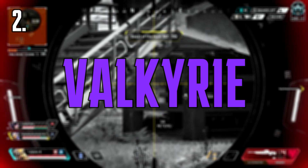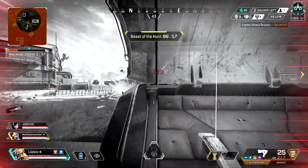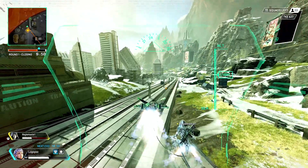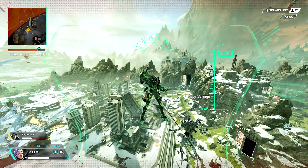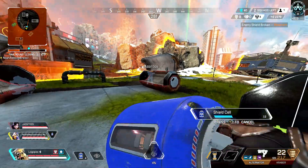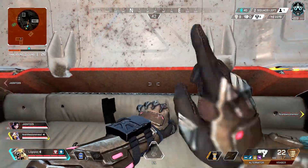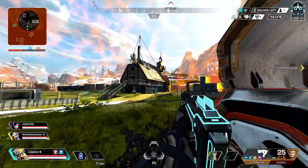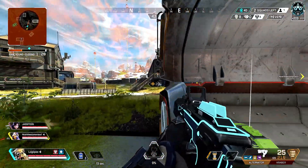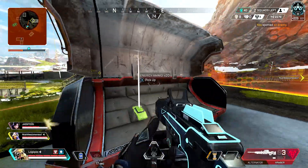Coming in at number two, we've got Valkyrie. When I said Ash's ability was the best repositioning ability in the game, I lied. Valkyrie's ultimate is the best repositioning ability in the game. Despite all the recent nerfs Valkyrie has gotten, her ultimate is still good. You can literally get out of situations in the blink of an eye, and it also allows you to reposition onto high ground. You can bring your teammates with you too, and when you're in midair, Valkyrie scans everybody she sees, allowing you to determine the best spot to land.